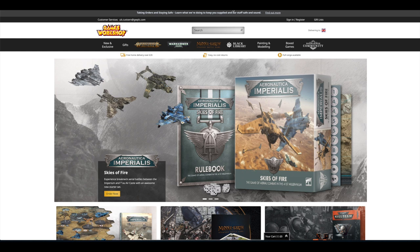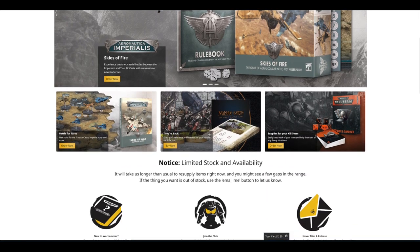Hopping over to the Games Workshop web store, you can see straight away there's a big advert for Aeronautica Imperialis. I haven't picked up Aeronautica Imperialis myself — I'm more into Titans and tanks and walkers than aircraft. I do have an Aries gunship, a Thunderhawk, a Stormbird, a Vulture, a Valkyrie, a couple of Stormravens, the Archaeopter, and the Xyphon interceptor, but I haven't really purchased a Lightning, Thunderbolt, or Avenger.